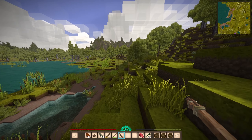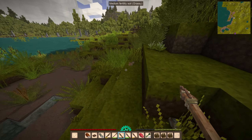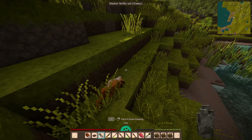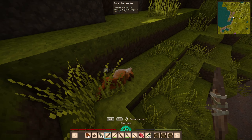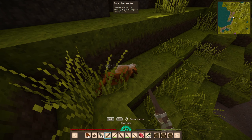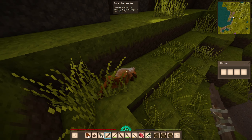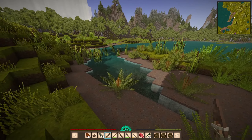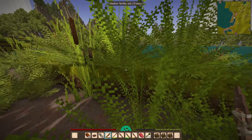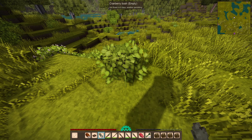Got a fox over here — nice shot! It does have a bit of a wide range when thrown, which makes sense for a spear at these distances. The dead female fox had some good stuff. We're making progress — we've got plenty of cattails and some cranberries.